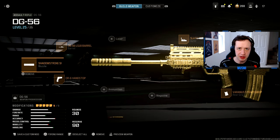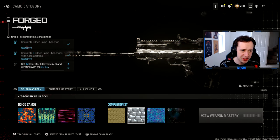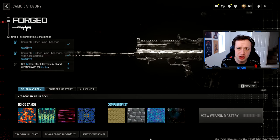The final assault rifle we need to get forged to complete the base assault rifles in Modern Warfare 3 is the DG56. The class setup is ready and the challenge is to get 10 operator kills whilst ADS and strafing — which is probably most of your ADS kills anyway, since standing still means you'll die quickly. Let's get into the game.